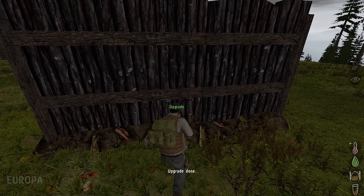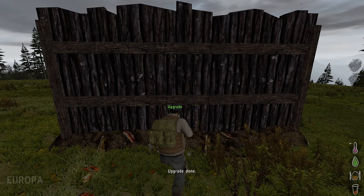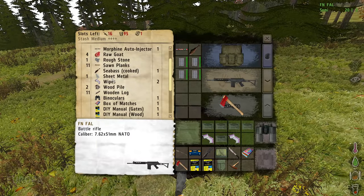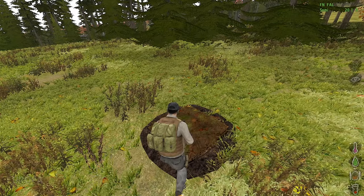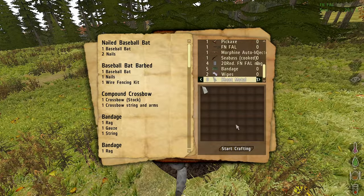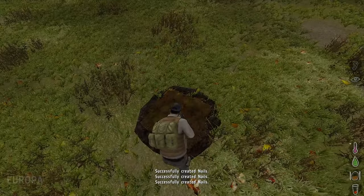We have three planks and one nail, so we can upgrade. Now we have the level two fence. To get it up to level three we do the same thing again. If you don't have any nails, make sheet metal into four nails by pressing J to go into the journal and use the craft button.